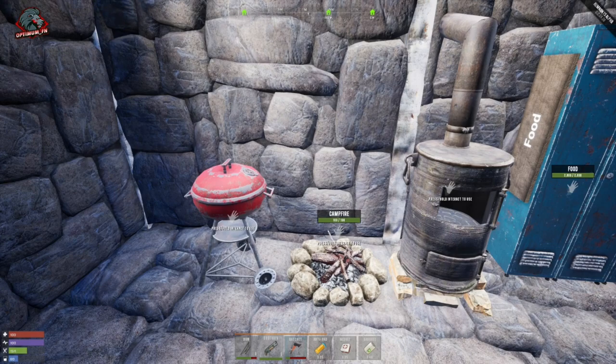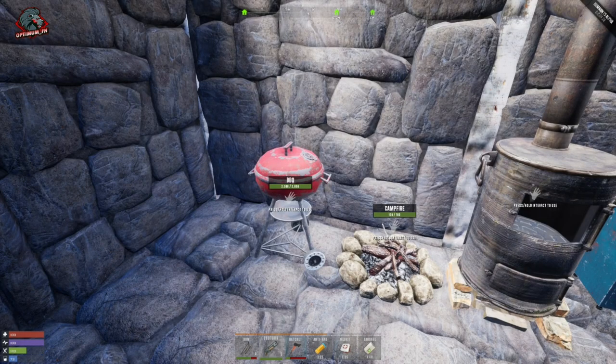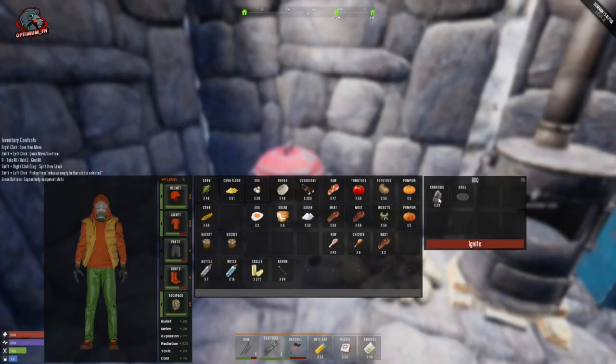The third cooking item is the newly introduced barbecue, added with the recent update on the 26th of April. You can craft it by finding the item in the world or finding the schematic and learning it with a research or recycle kit. It costs 15 metal frags, one spray can, and two wheels to craft.